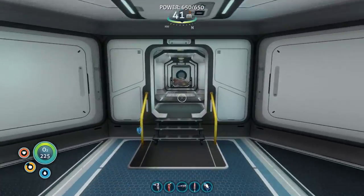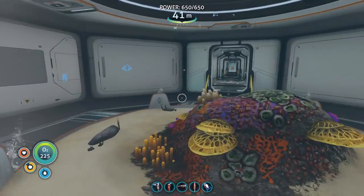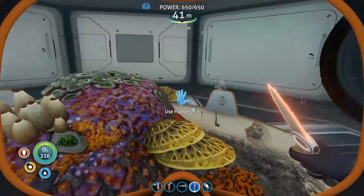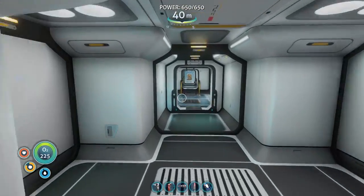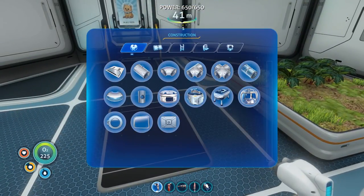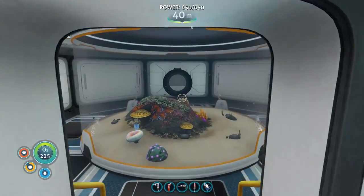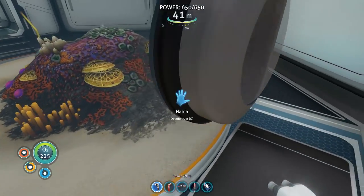We can always produce stuff in the tanks too. I would like to have a tank for each specimen you can grab an egg for, and then for the ones you can't grab an egg for, I'm thinking of having just like regular standing aquariums. The aquarium costs just two glass and titanium - pretty cheap. That guy's doing his thing. It does take a little while to hatch but he is so darn cute.